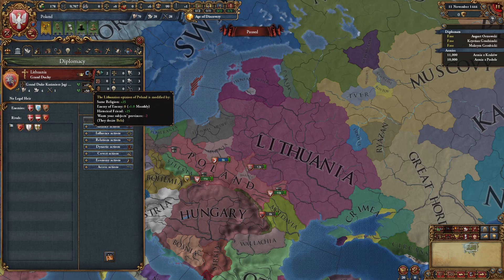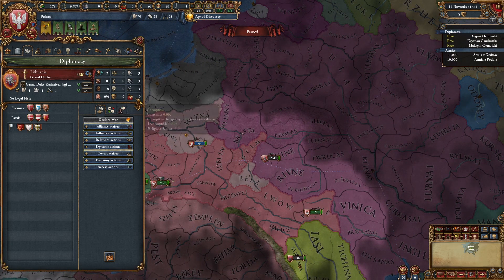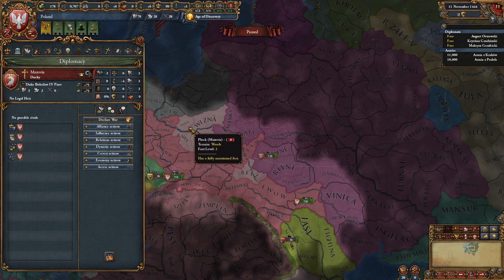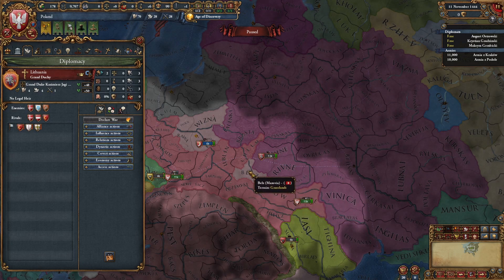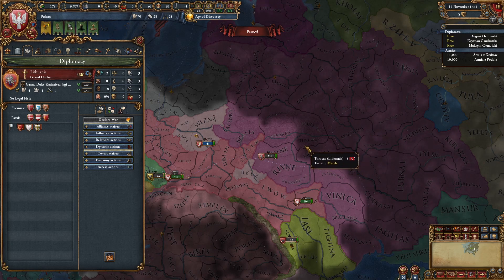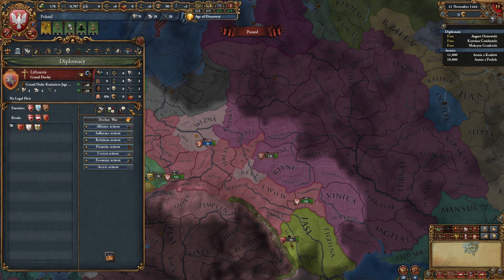We have minus two with them because they desire Belts. They want our subject's provinces — they really want that territory. AI is strange sometimes, but you will get used to it.